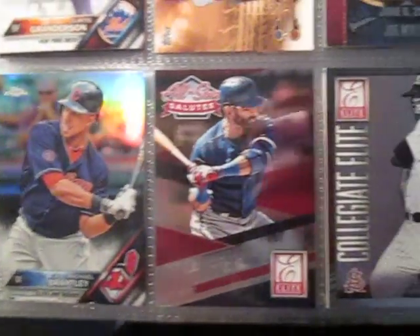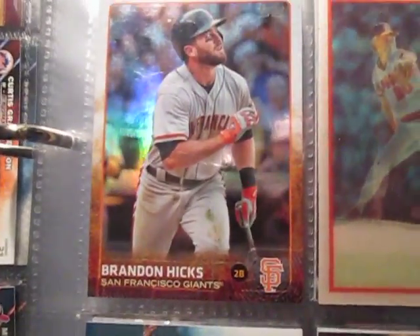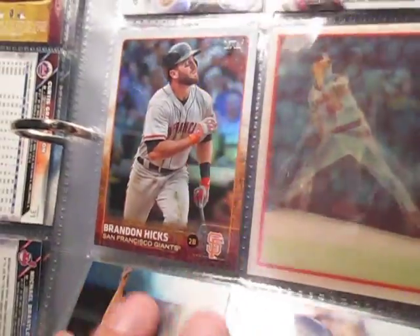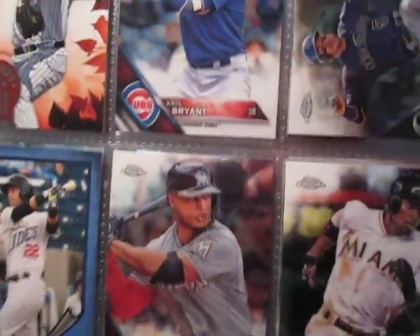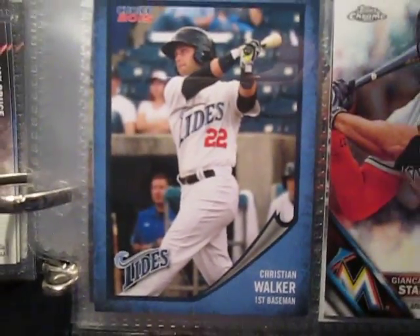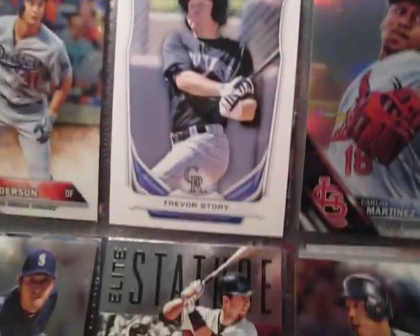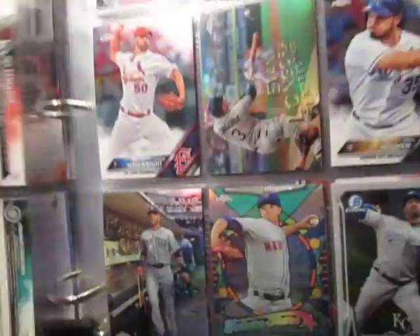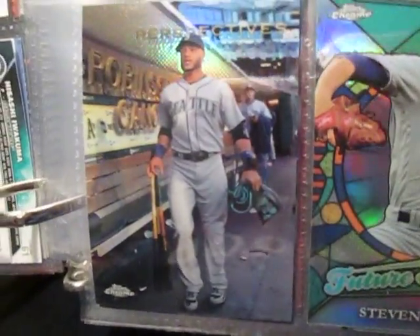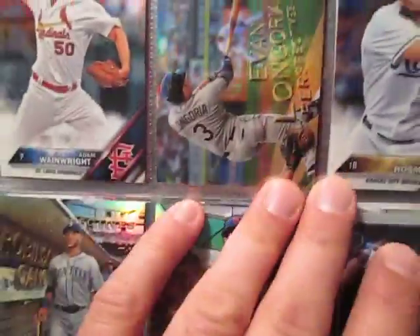I just put some random cards together — Brandon Hicks, flashy kind of deal. Chris Bryant, went to the Tides game. Trevor Story prospect card.